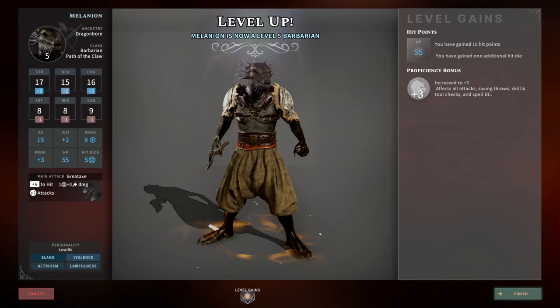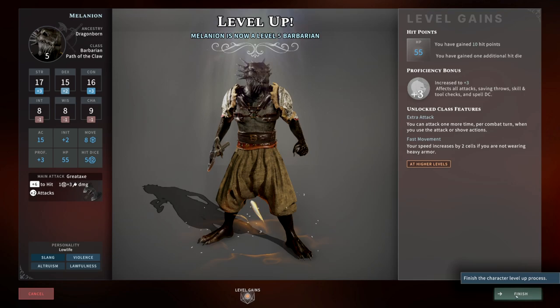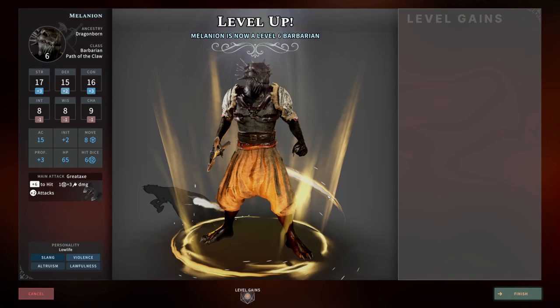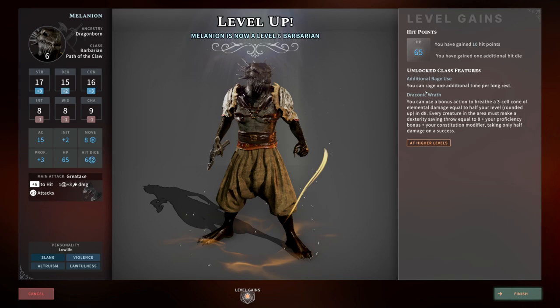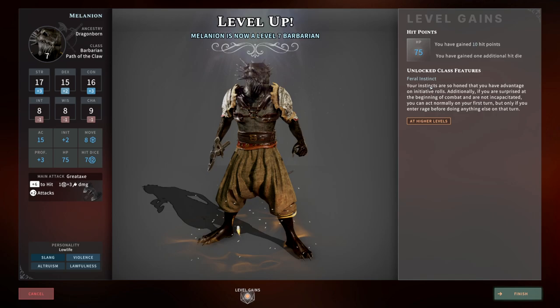From this point on nothing more contributes to our damage resistances, so we just level up the barbarian as we normally would. At level five we get extra attack and fast movement. Level six brings our Path of the Claw feature — Draconic Wrath, where we can use a bonus action to do a breath weapon — plus an additional use of rage. Level seven gives us Feral Instinct, so we have advantage on initiative rolls and can't be surprised.